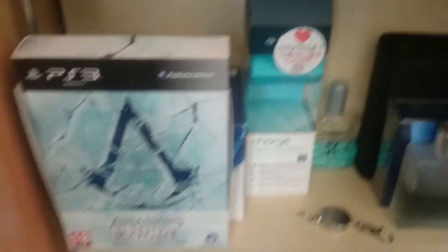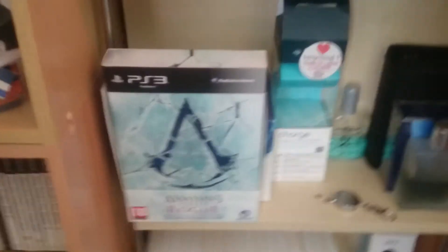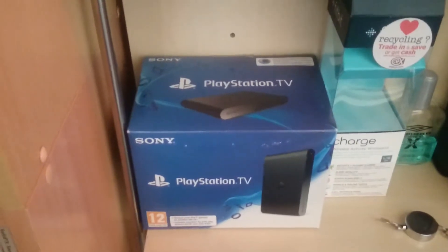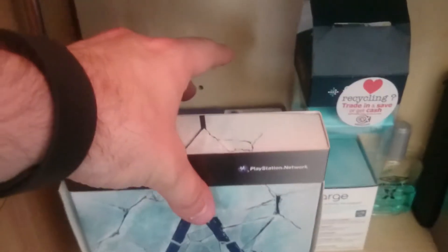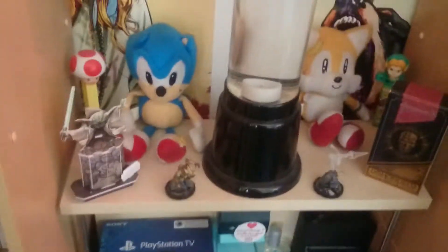And on there you've got my Fitbit Charge box, which I've actually got on at the moment. I've also got my Assassin's Creed Rogue and PlayStation TV. That's actually downstairs as a PlayStation TV. It just decided to be a bitch. Anyway, PlayStation TV. Moving up — a few of my Sonic figures and a few other little bits and pieces.